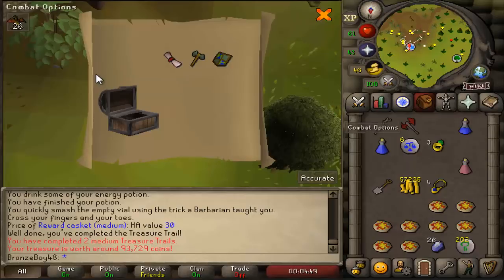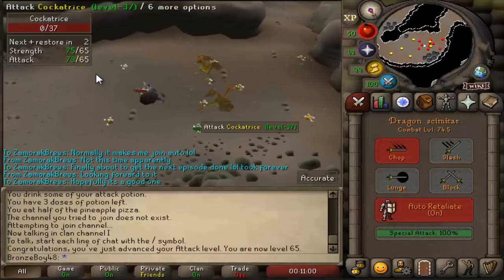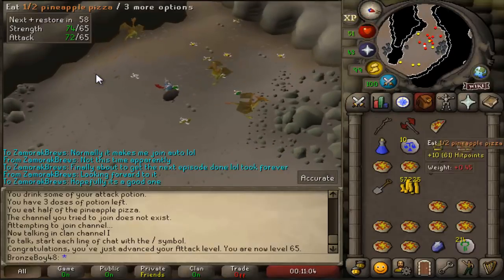Finally, 65 Attack! That gives us 65 Attack, 65 Strength — 130 combined attack and strength levels — which gives us access to the Warrior's Guild.